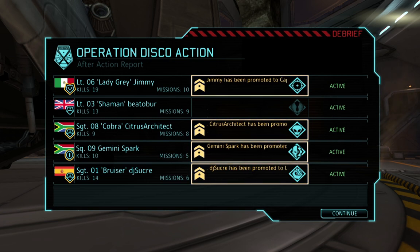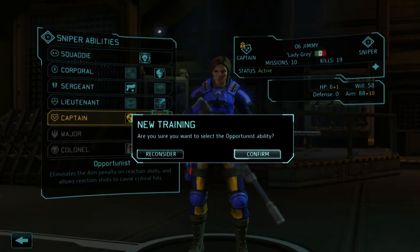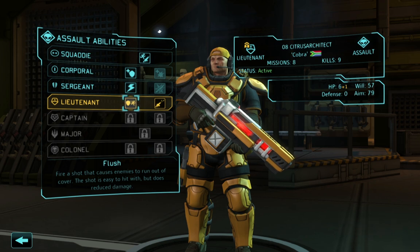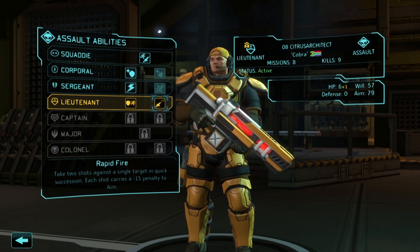Holy quadruple promotions, Batman — now that's what I'm talking about. Starting with 06 Jimmy: our choices are both good at captain for a sniper. Executioner gives better aim at targets with lower health, making Jimmy a kill-shot specialist. Opportunist, on the other hand, lets her crit on reaction shots and eliminates the reaction shot penalty. Critting on an overwatch is something no other class can do, so my choice is Opportunist. Next, 08 Citrus Architect is now a lieutenant. Flush lets us use an action to force an enemy out of cover. Rapid Fire lets me fire two shots at once at a slight penalty. I already have blockade-busting covered with lightning reflexes, and Rapid Fire is great now and throughout the rest of the game — so we're going with Rapid Fire.